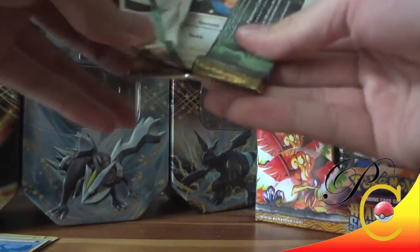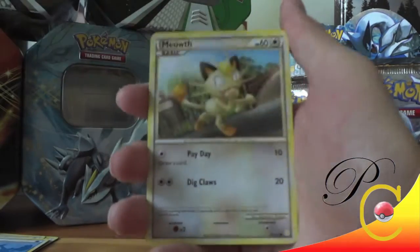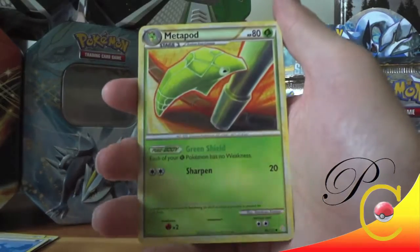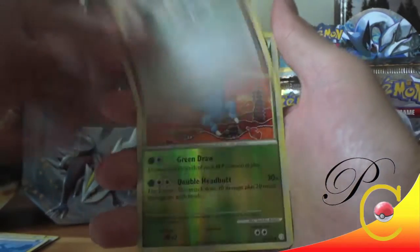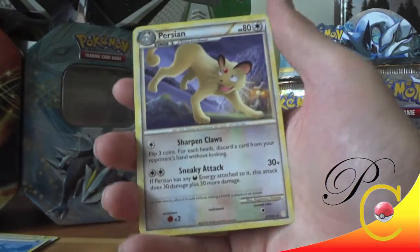I already have enough Amphros packs so these I will not be saving. I need to save two of every one for my collection binder — that's all I do. Hoot-Hoot, Snubble, Meowth, Spinarak, Clefairy, Unown, Metapod, Professor Elm's Training Method, Heracross Reverse — that's an uncommon — and a Persian.